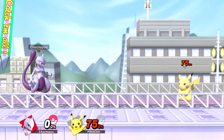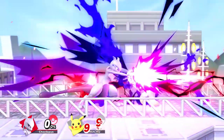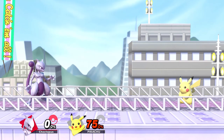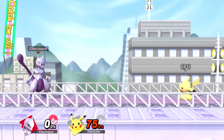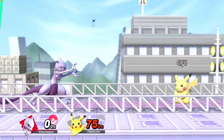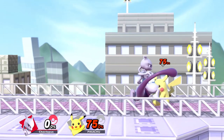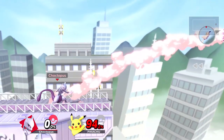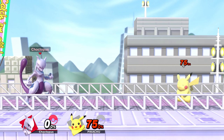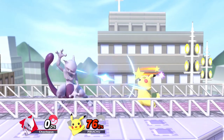Next up we have Mewtwo's smash attacks, starting with F-Smash which is an incredibly strong attack and can kill as early as 65% depending on the weight of the character and where they are on the stage. However, it is also extremely slow and if whiffed the punishment can be dealt right back. You can also angle it upward or downward which is useful for hitting smaller characters. The attack has a sour spot around Mewtwo's arms, but is most damaging if you catch them with the blast. It's best used if you land a disable or a shield break.